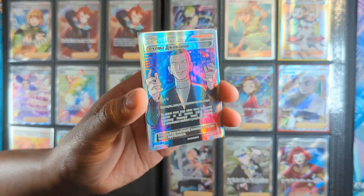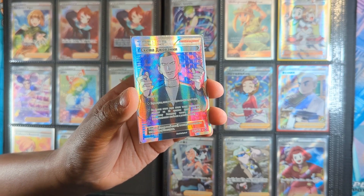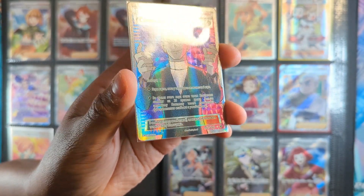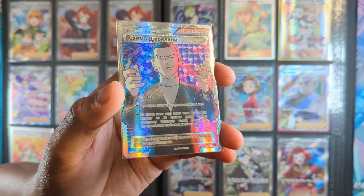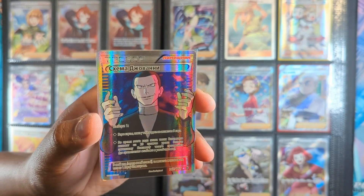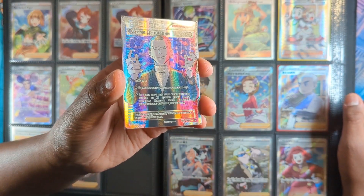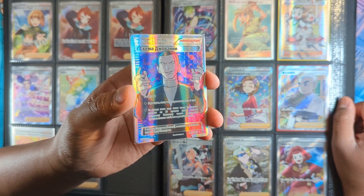Yes, this one is quite unique — Russian language Giovanni's Scheme. Yeah, I really like this card. It's from Breakthrough, the Mega Mewtwo set. I think it's just — the whole Russian language with the bad guys really gives it something else. I don't know what it is, but I think it looks so nice.